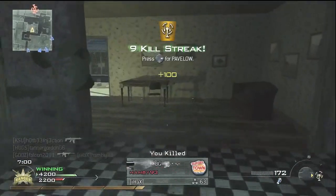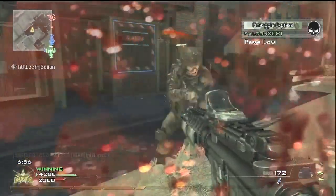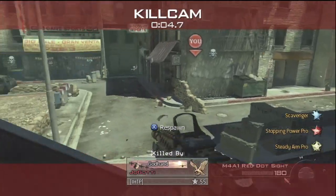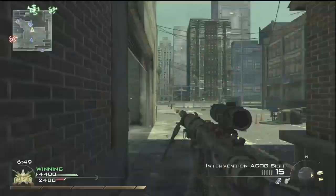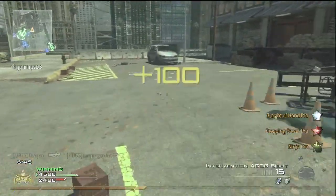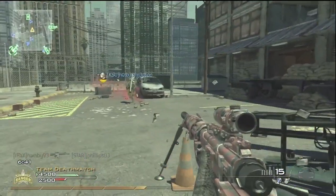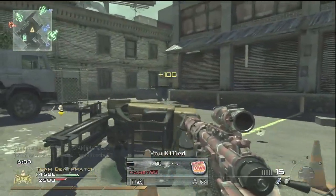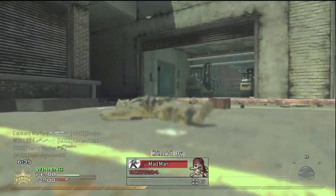That guy — I heard him coming so I just stayed by the wall while watching the door. And this guy, I don't know what happened here — I get the hit markers but it doesn't kill him and he just mows me down like nothing ever happened. Seems to happen a lot in this game. I called the care package in but I'm going to get killed by the air strike.